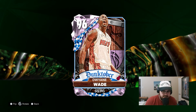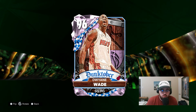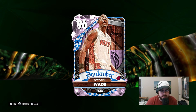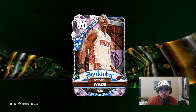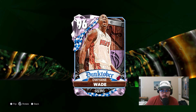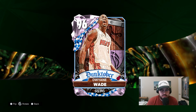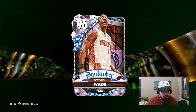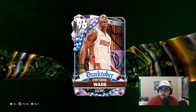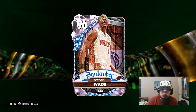Welcome back to another JC2K video. Today we're doing gameplay with the brand new Pink Diamond Dunktober Dwayne Wade — the last pink diamond from the set that I hadn't done a gameplay with. I'm excited to check out D-Wade in my team and see if he is the best point guard in the game. D-Wade has one flaw: his jumper is not incredible. But he's got enough size, versatility, slashing, and overall elite ability to be one of the very best point guards in the game.